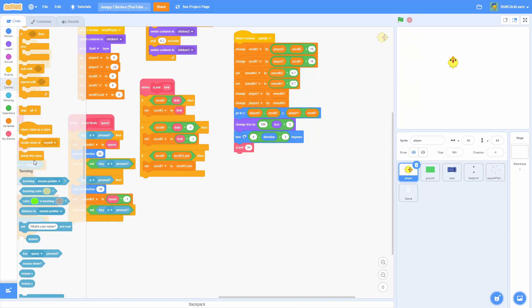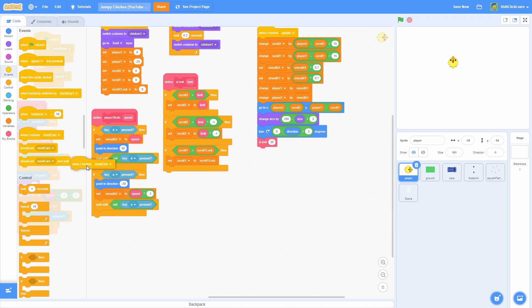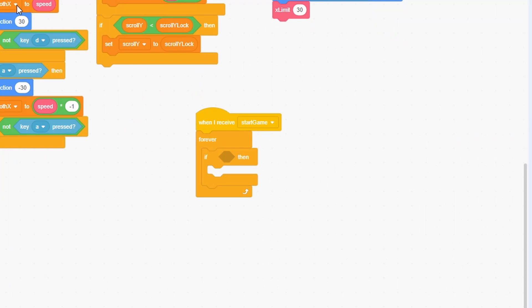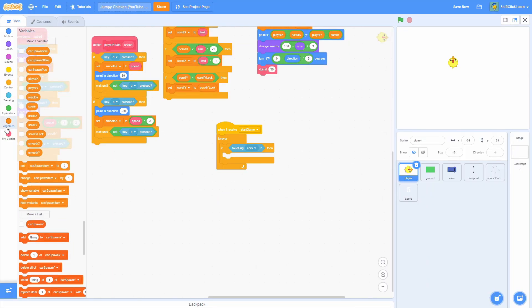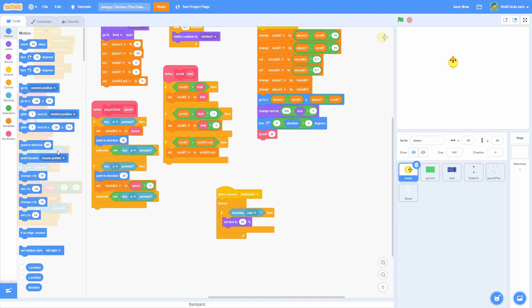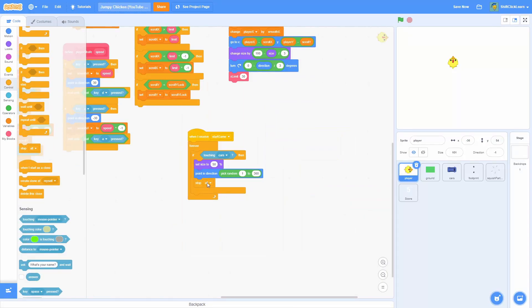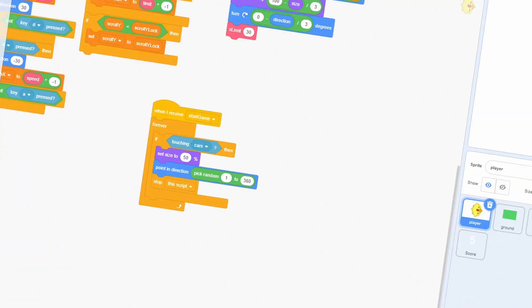Now let's make it so when we touch the cars our chicken actually detects that. Pull out a when I receive, change it to start game, then do a forever loop with an if statement checking if touching cars. If we are, set the size to 50% — the algorithm will make it go back to 100 — and point in direction pick random 1 to 360 to rotate randomly. Do a stop this script. Right now when hit, the animation plays but we can still move.